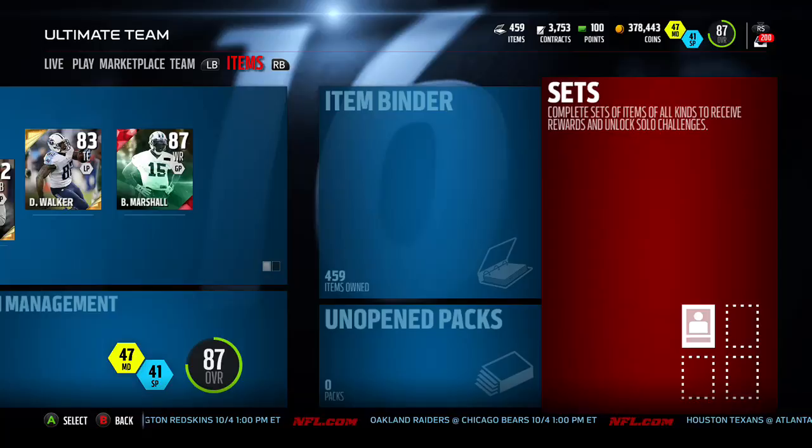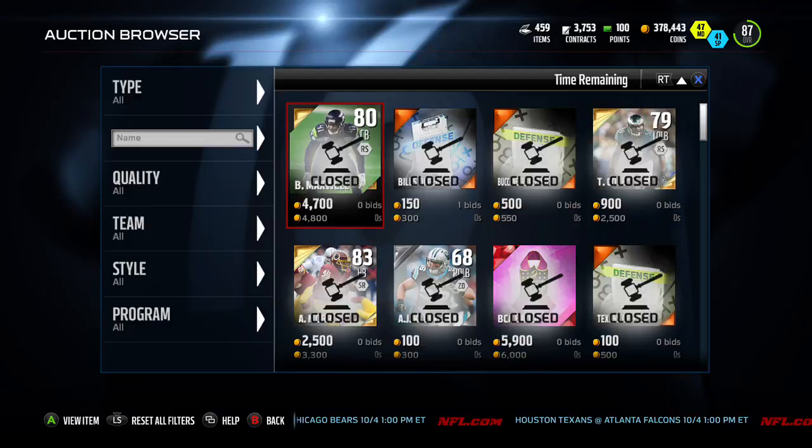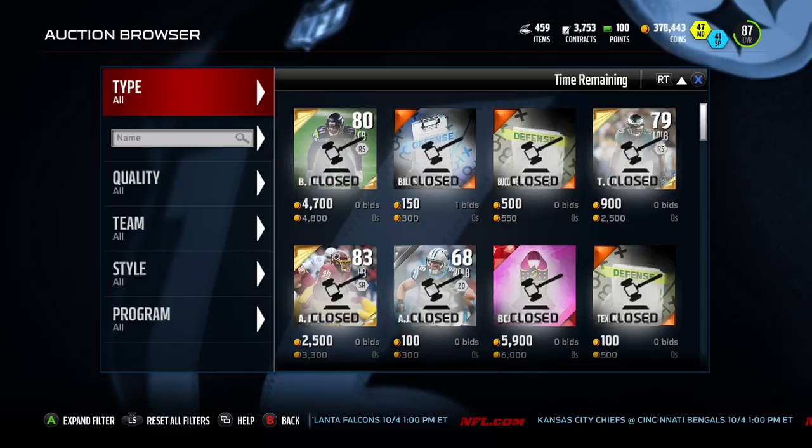While we're talking about BCA, a lot of the stuff we were looking at — the golds, the BCA cards, everything — there's a market crash going on right now. Because of BCA, people want all these new cards and are trying to get coins, so everything else is a little bit cheaper right now. That doesn't mean you can't flip that stuff — we'll talk more about that crash in the market discussion video.